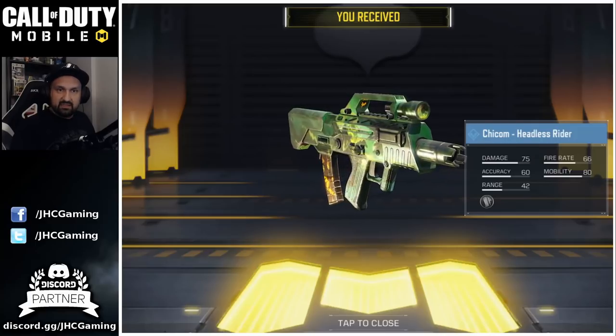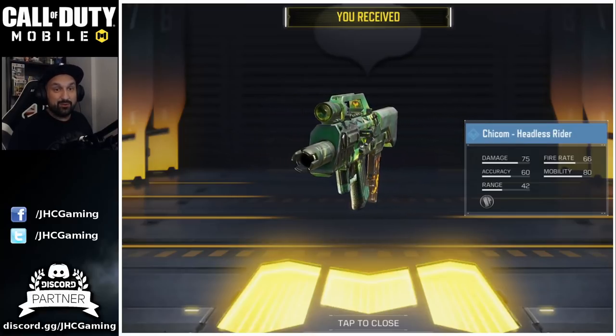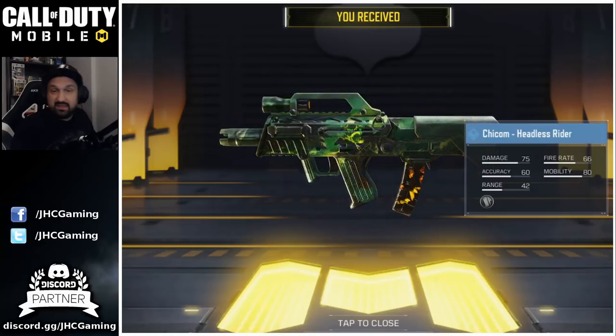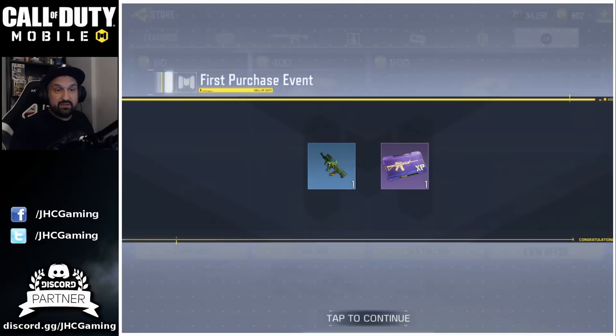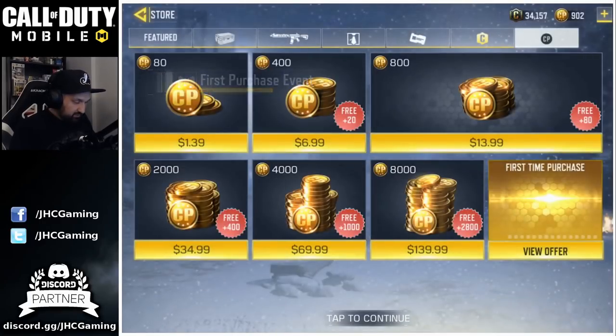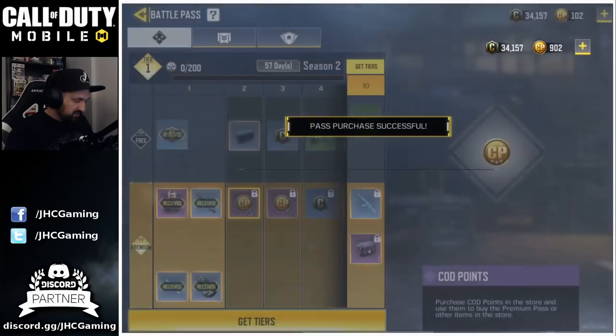I got a Chi-Com Headless Rider — I didn't see it in the rewards. I'm not a fan of the Chi-Com but I'm a fan of the Headless Rider skin — it's really nice, but I'm probably not gonna use it. Apparently there was a first purchase event for Season 2. I bought some points to buy my season pass. Now, a lot of people ask: what's the difference between premium pass and premium pass plus? The only difference is you pay more but you start on tier 25, so you just get to the end faster. It's not necessary — you can just buy the 800 CP premium pass and get the same rewards. You don't get extra rewards, you just get them earlier.